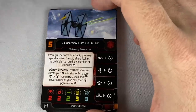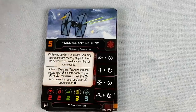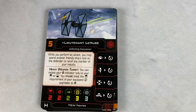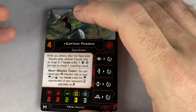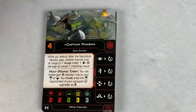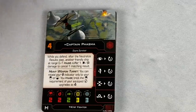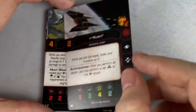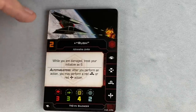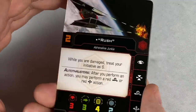We have Lieutenant L'Hughes — the unflinching executioner in the TIE SF at initiative five. While you perform an attack, you may spend another friendly ship's lock on the defender to re-roll any number of your results. We've got Captain Phasma at initiative four. While you defend, after the neutralized results step, another friendly ship at range zero to one must suffer a hit or crit damage to cancel one matching result — very thematic for her. And then Rush in the TIE Silencer at initiative two, but while you're damaged, treat your initiative as six. So he can become an ace when the adrenaline hits.